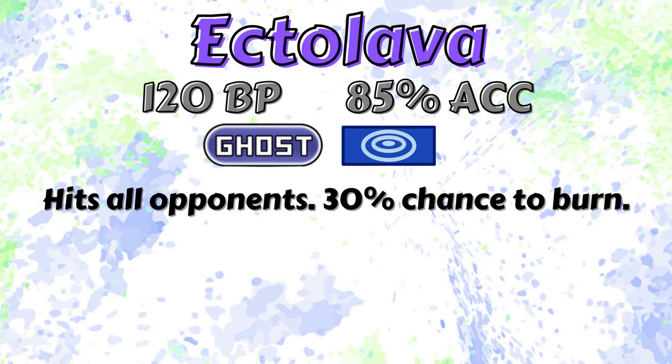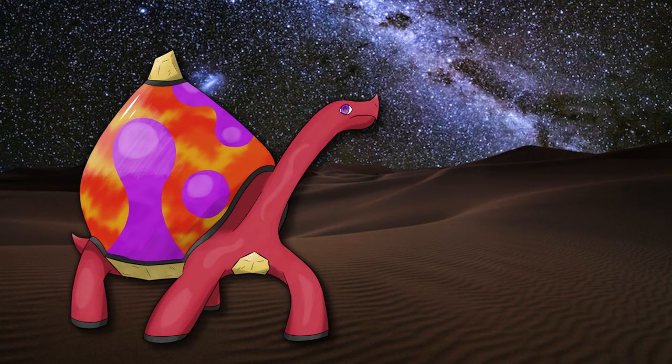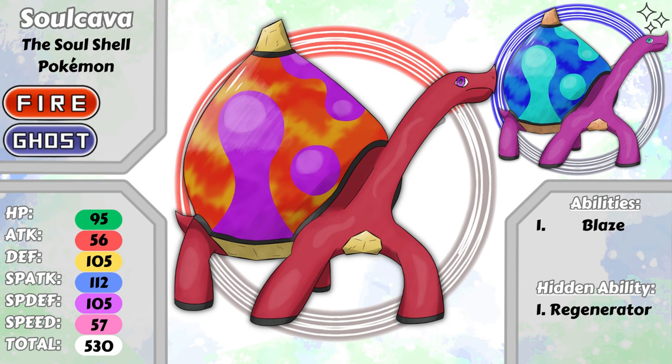If you find yourself lost in the desert, avoid the light of a Solkava. Your soul may be stolen for the rest of this Pokemon's 500-year lifespan. Its shiny takes on a purple skin tone and the lava inside becomes a burning blue. This Pokemon was one of the most out-of-left-field designs I came up with. Originally I was going to make a tortoise with a giant pyramid shell and have it be fire and ground type. But one day, I came up with the lava lamp shell idea and couldn't not do it. So here you go.